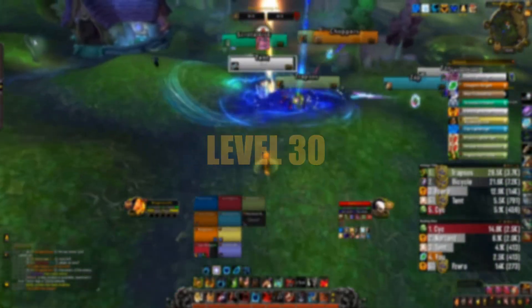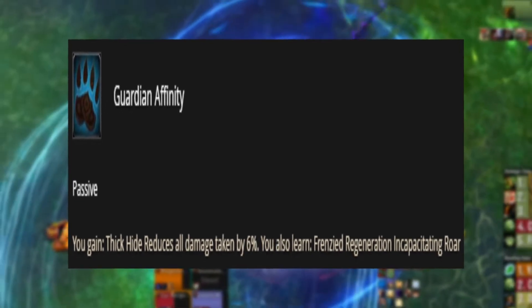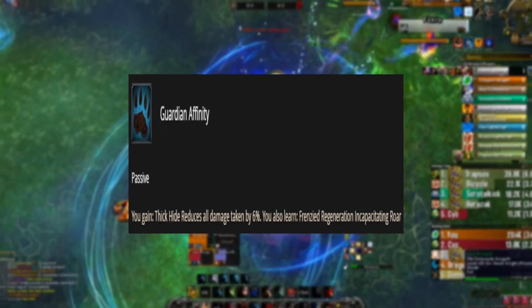Level 30 Talent. In this tier, we would be choosing Guardian Affinity, which allows you the use of Frenzied Regeneration while in bear form.